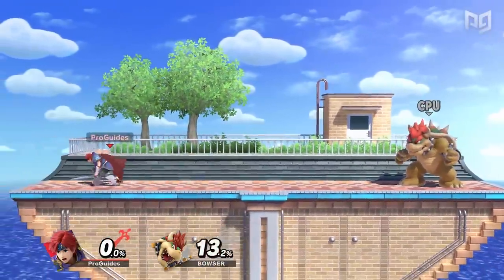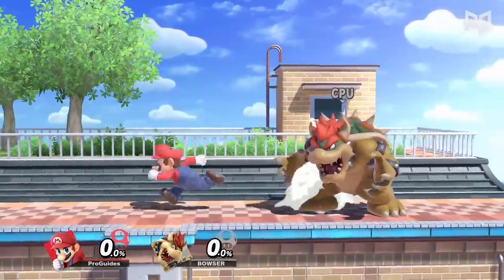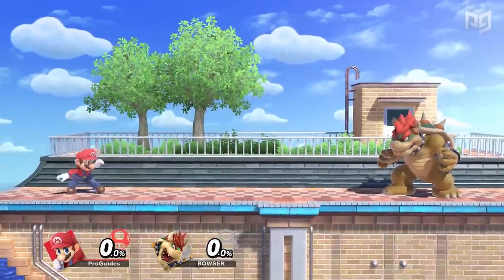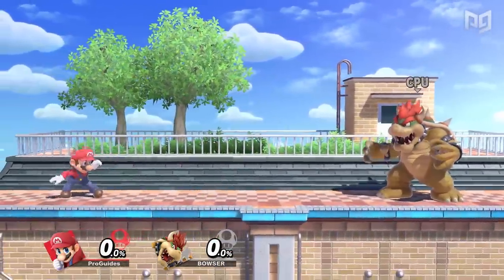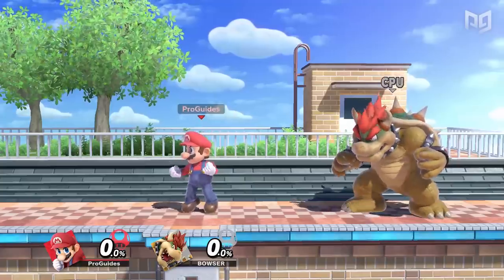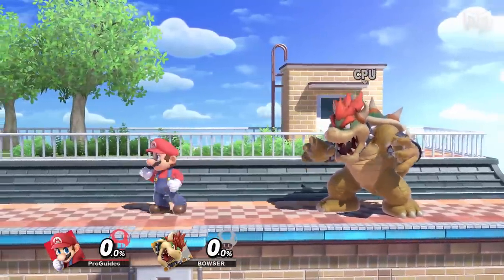There's another method to help the process called pivot canceling — and for once in Smash history, it's not as complex as it sounds. You run up to the opponent, flick your stick in the opposite direction, then hit the tilt. This cancels your dash with a pivot, then cancels your pivot with the tilt. The timing window is tight but honestly not as tight as the short hop window. You can build this into the drill and use it if it feels right.